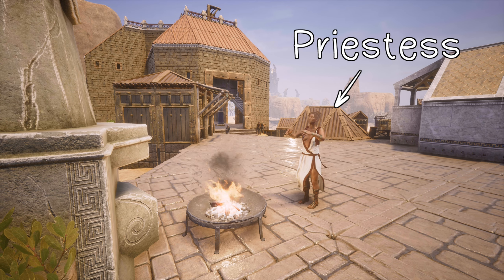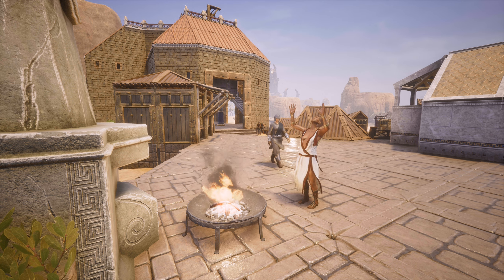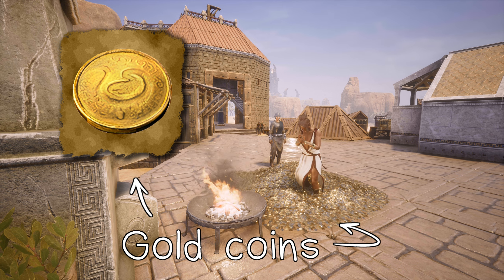One more person that you're going to want to know about at Shattered Basin is the Priestess. If you have too much gold jangling in your pocket and too few experience points to reach level 60, she's more than happy to make that exchange for you.